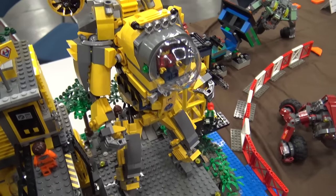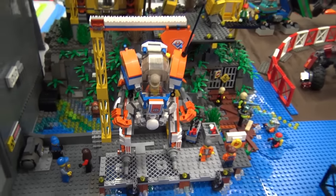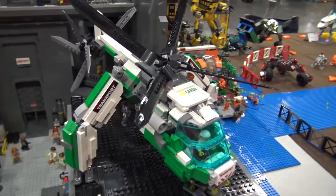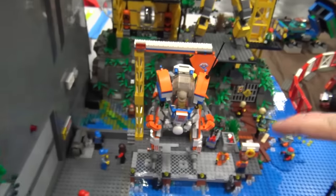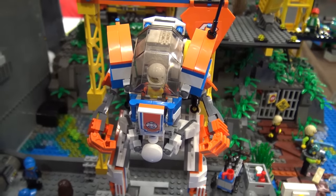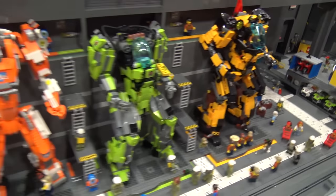Interviewer: When you start these mechs, is there a typical part you start building from and work up from there? Mark: With the smaller ones I'll always start with the cockpit and kind of work in, then make it stand. I go from cockpit down to legs, and if I can get it to stand then I'll go to the arms, then the hands, then detail it out with tiles and stickers. For the bigger ones I'll build the whole torso first.